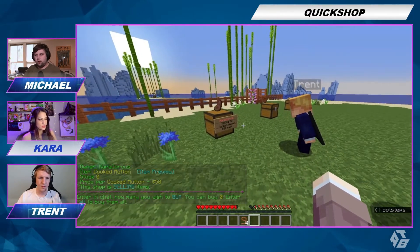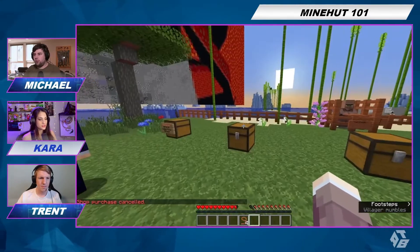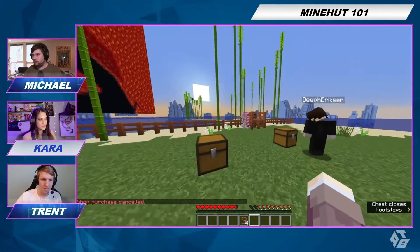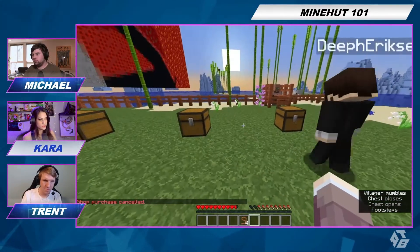Alright, you guys make your shops. What do you type for it? You hold the item in your hand, and then left-click on the chest with your item, and it'll ask you how much you want to set it for.